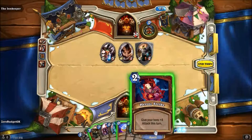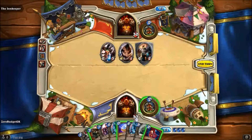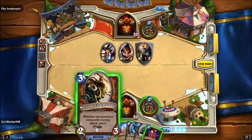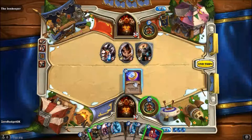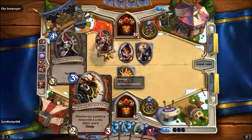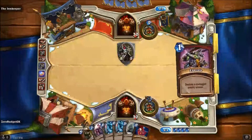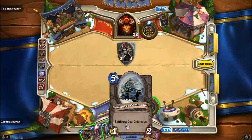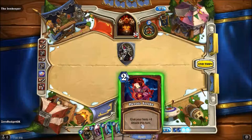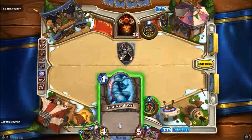I could coin into a Yeti, which will give him some problems, but I think I'll coin into the Shieldmasta right now — that's probably the better play. Then I'm thinking I can follow it up with the Warsong Commander. I want to have the Warsong Commander and Shieldmasta out at the same time so the Commander is protected, but that's not really working out. I think we're just going to play the Chillwind Yeti right now.